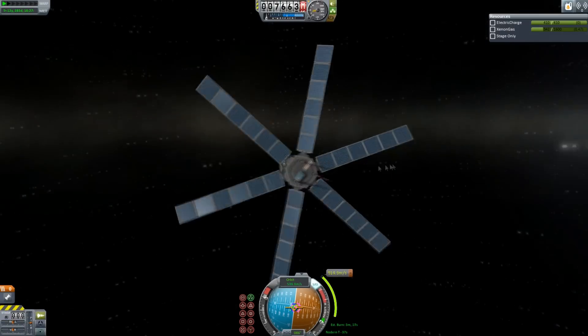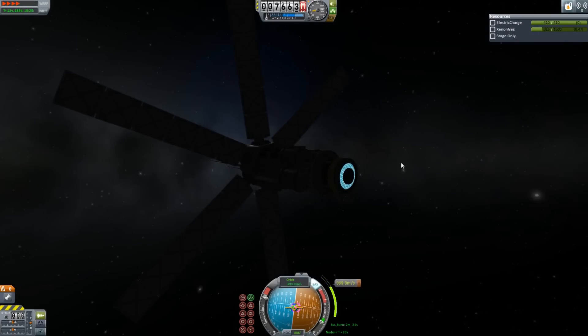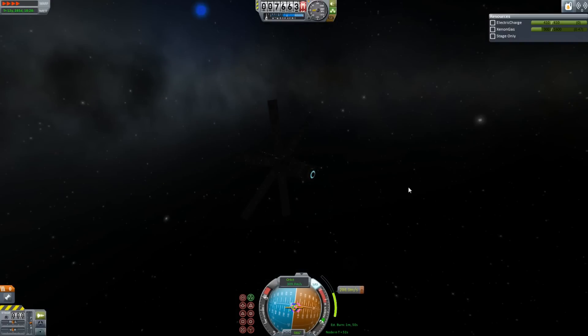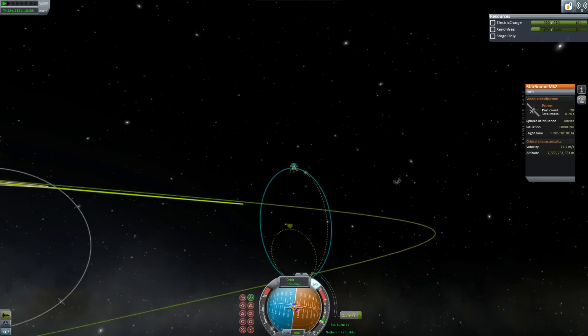It's time to perform our retrograde burn, which did take a while, but it's fine because we have the magic of 4 times time acceleration. It does look quite nice doing that burn. It is a little dark — there are some darker parts of this video. I will see if I can get the ambient light mod working, but I'm not sure.